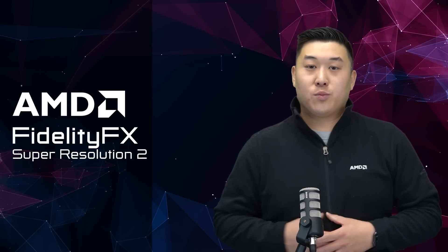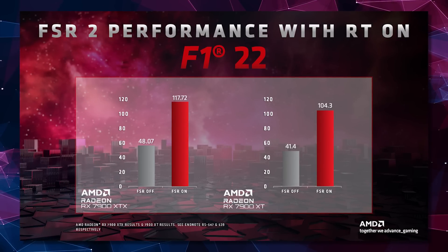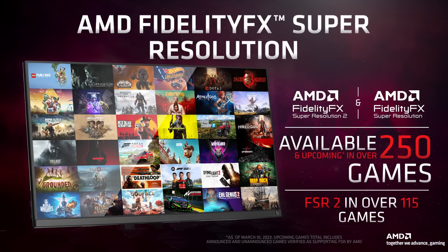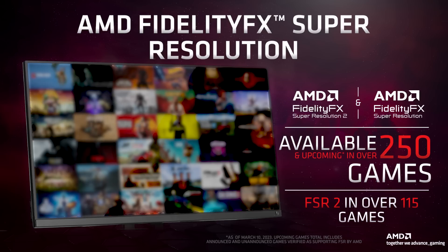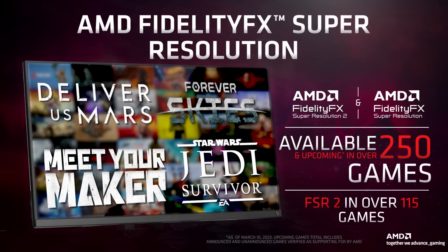Let's talk about FSR. This past month, we've partnered with our friends over at EA to bring FSR2 to two extremely popular titles: Dead Space and F1 22. Let's take a look at the performance uplifts and image quality you can get with ray tracing on, on the latest Radeon RX 7900 XT. Both these games are available now with FSR2, and all these games getting FSR has brought us to a huge milestone — FSR will be available in 250 games. You can look forward to seeing our Super Resolution tech in more top games soon, including Deliver Us Mars, Forever Skies, Meet Your Maker, and Star Wars Jedi Survivor.